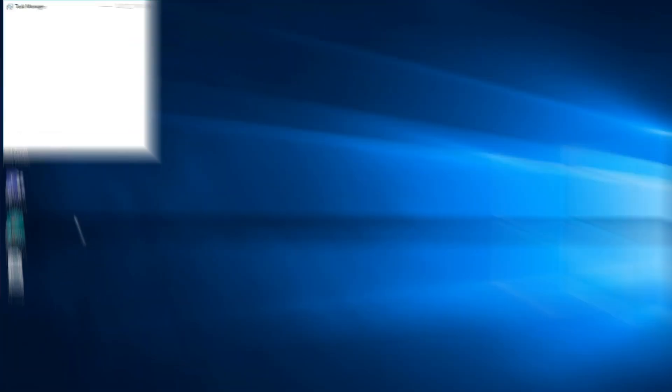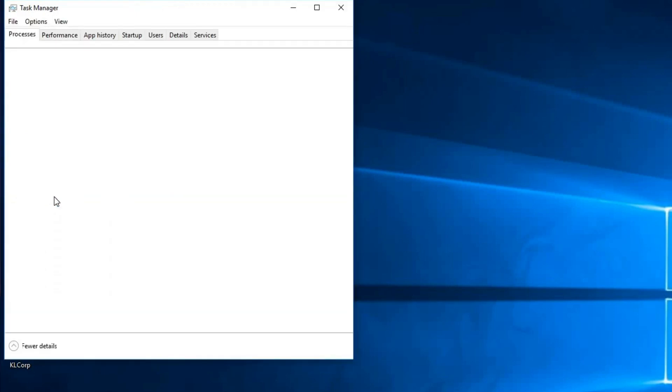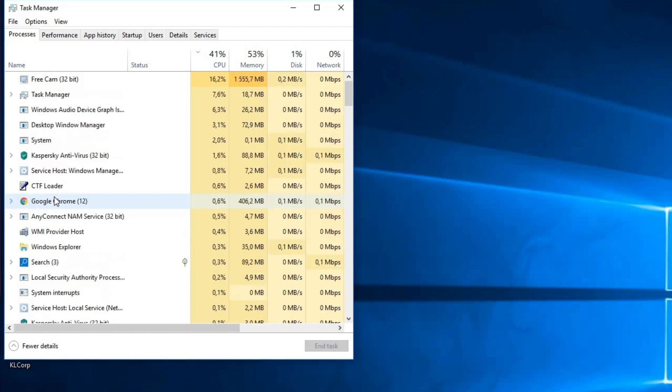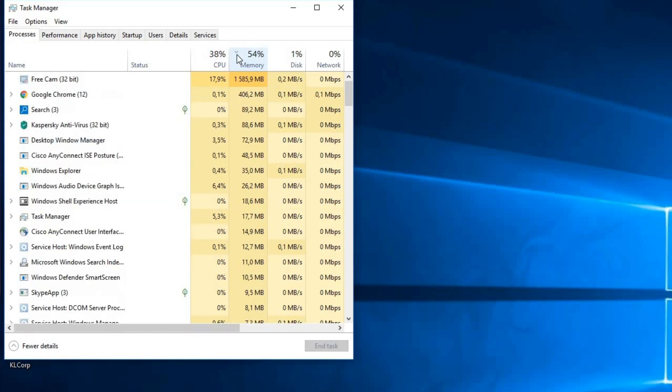Tip number four: close unnecessary applications. Any apps that compete for resources with the game can introduce a dreaded lag. It may help to close all browser windows, unneeded chat apps, and everything else that is not system-level and not related to the game you are playing. This small trick alone can solve the issue with lags. To get an idea of what apps consume the most memory and processing power, use Windows Task Manager. Sort the table by the memory and CPU columns and consider closing the hungriest processes.